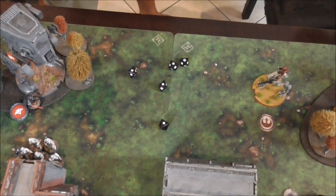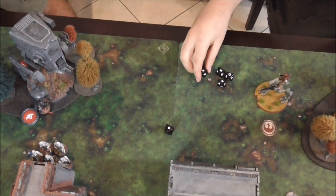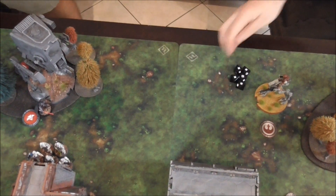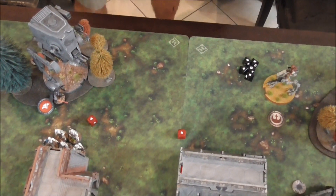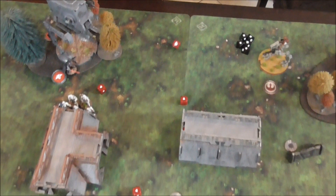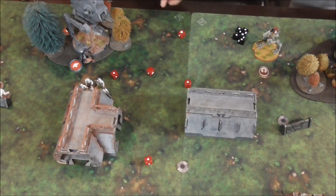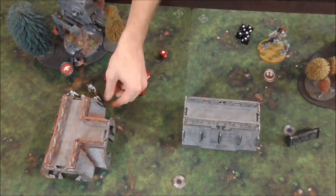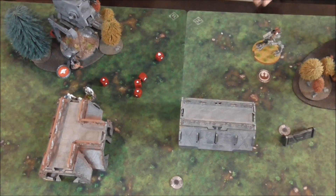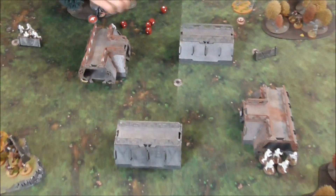Let's see them defense dice before we talk shit. Alright, five red. I'm not feeling confident. Well there's three already. Three. All right, so two go down. And then you get a suppression. You're hitting statistical average there. And then you take a suppression.